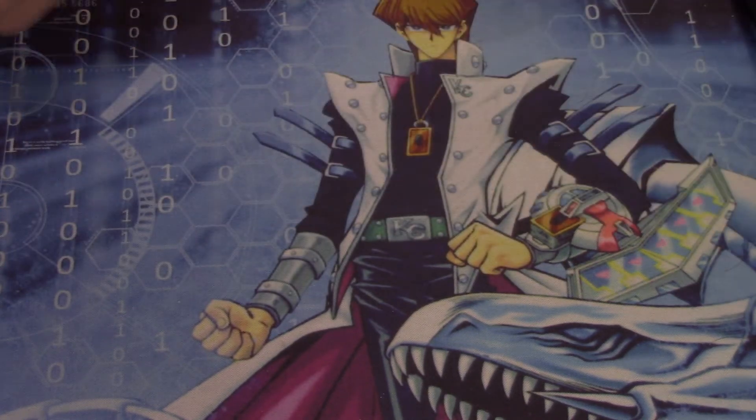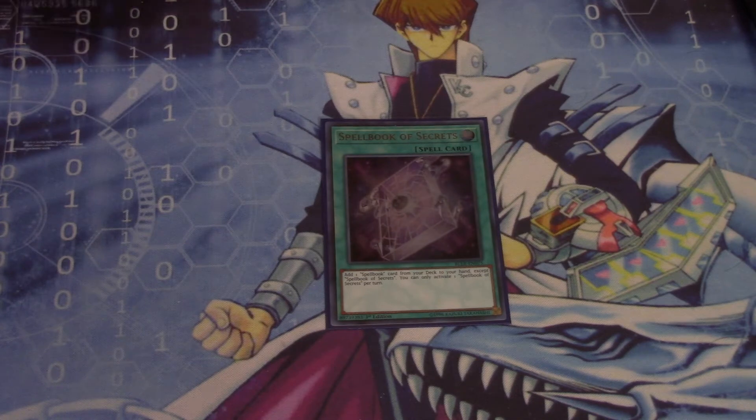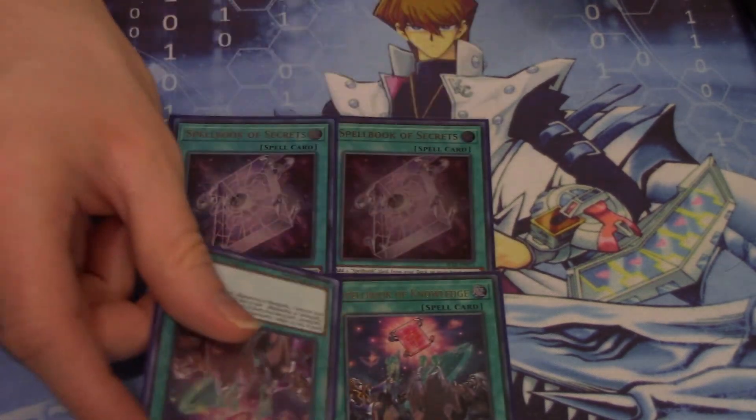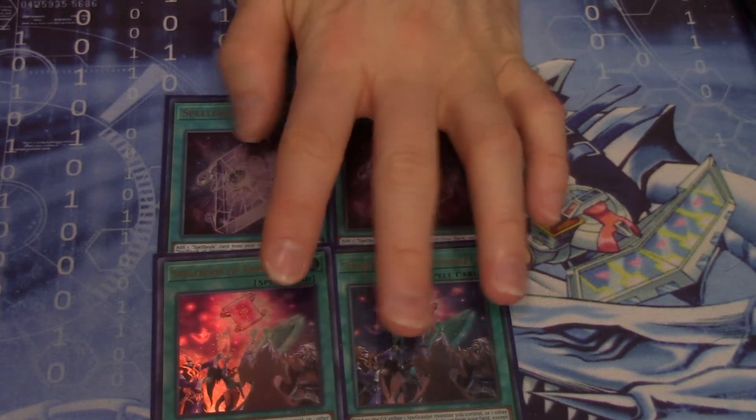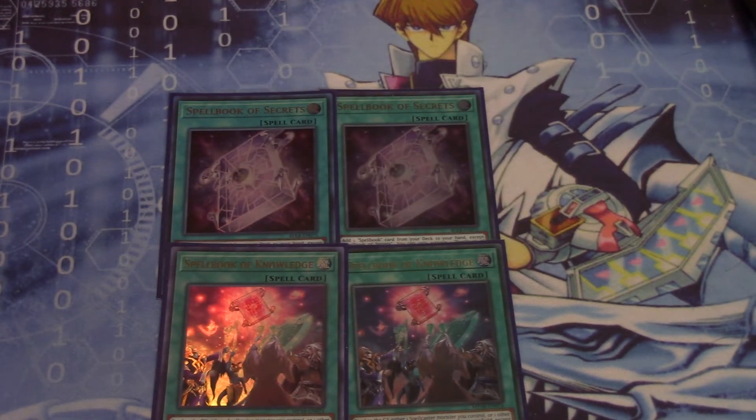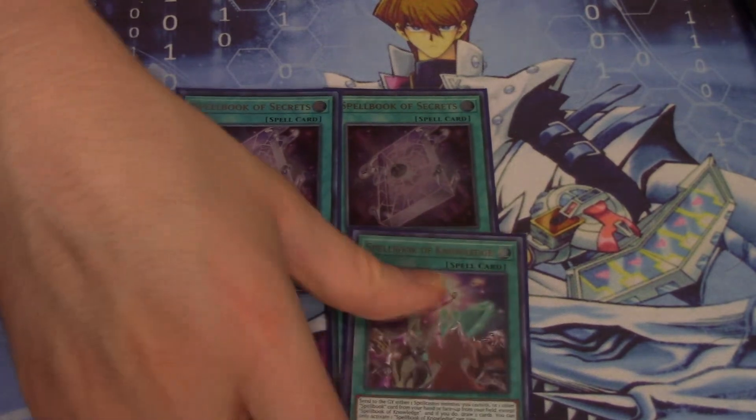We run two Spellbook of Secrets and two Spellbook of Knowledge. Some people don't like the Spellbook engine as much as they used to — they worry about Ash Blossom. Well, almost every card in Yu-Gi-Oh can be hit by Ash Blossom nowadays, and if we cut cards based on one hand trap, you'd find a lot of flaws with that theory. There are counters — you could run Nobleman, Call of the Grave, or even a Gamma package. I like these cards; they give me draw and search power, and that's pretty good.